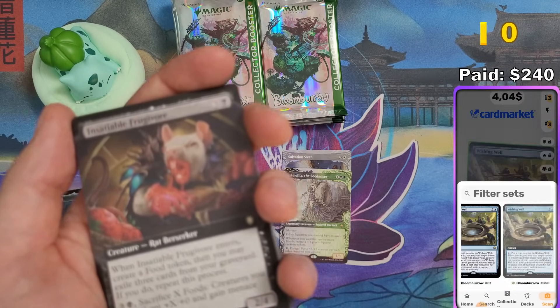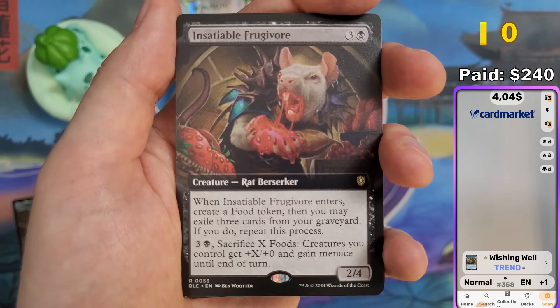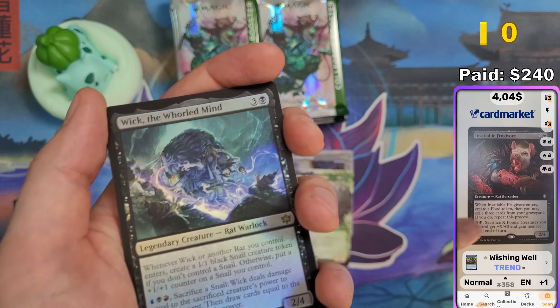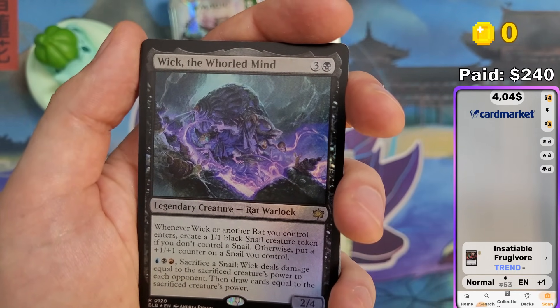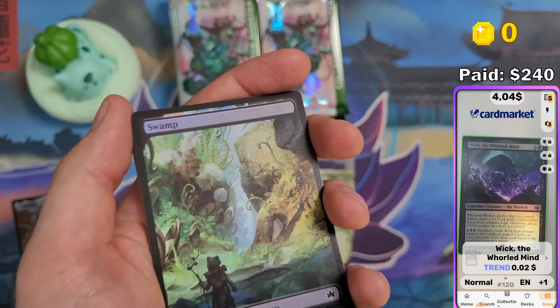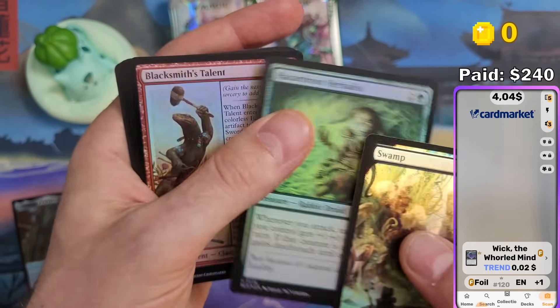After the video is done and I finish recording, I will still check every card manually on Card Market and tell you guys the exact value in the summary — so stick around to the end. Wick the Warlord Mine — I don't know how to pronounce that one. Foil, two cents. Not much. The rest is commons and uncommons, which I'm not going to scan. There was one uncommon that was worth something in foil, but it's already below a dollar. Not worth scanning commons and uncommons — they are all below a dollar.